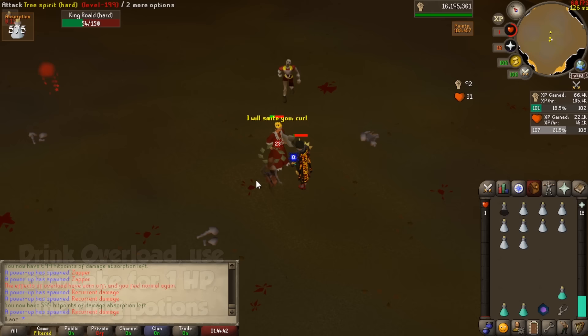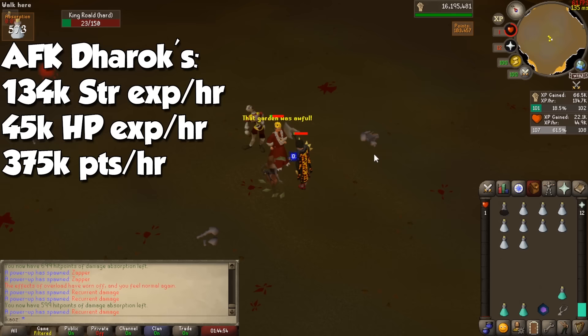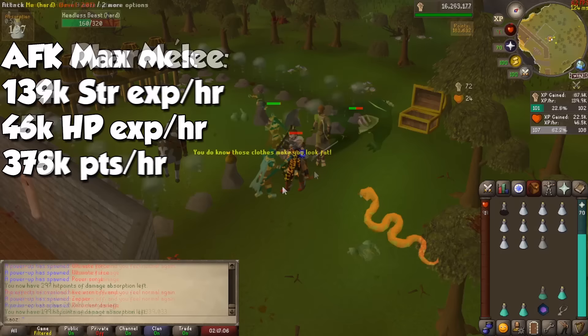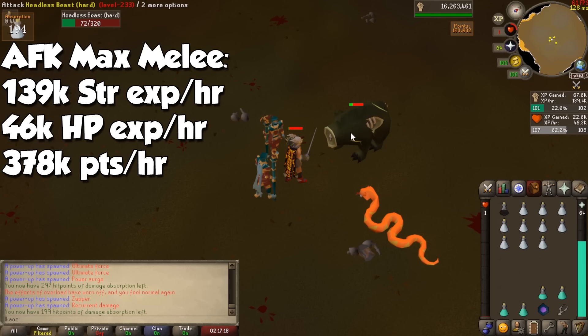I tried this setup with both Daroks and max melee, except of course for Torva because I don't have it, and the results were fairly surprising. By keeping the Daroks set with Piety, I was racking in 134,000 strength and 45,000 HP experience per hour, and I got myself 185,000 points in 30 minutes, which translates to about 370,000 points per hour. With a maxed melee setup including a rapier, I got a whopping 139,000 strength and 46,000 HP experience per hour, with 189,000 points in those same 30 minutes, translating to 378,000 points per hour.